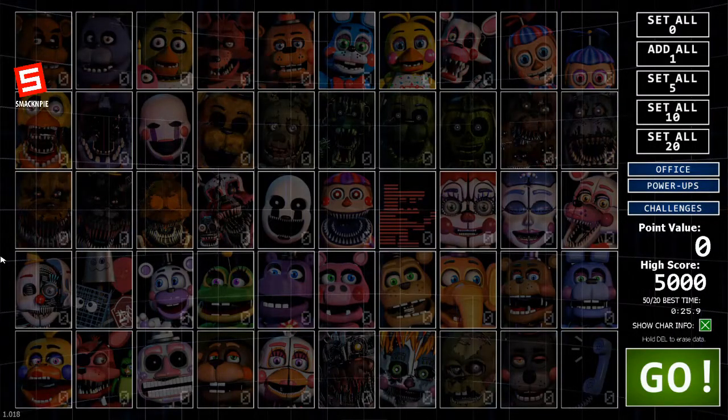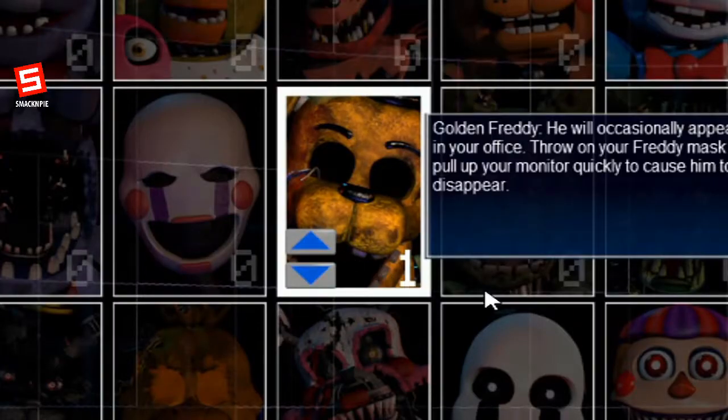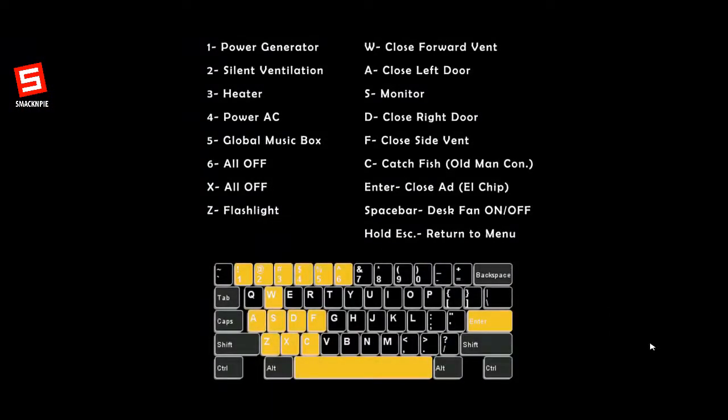So, in order to unlock Fredbear, you'll need to do two things. Number one is to only select Golden Freddy for the character selection and set its difficulty to 1. You can increase it, but for the sake of this video, we'll leave it at 1.